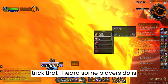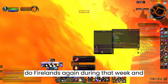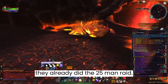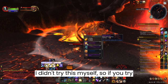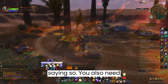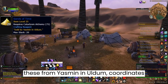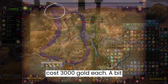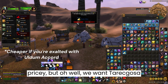A trick that some players use is to create a legacy raid group, which lets them do Firelands again during that week and still loot the bosses after already doing the 10 and 25-man raids. I didn't try this myself, so if you try it out and it works, leave a comment saying so. You also need 3 Sands of Time, which you buy from Yasmin in Uldum at coordinates 26, 7. They cost 3,000 gold each — a bit pricey, but we want Taragoza's Visage.